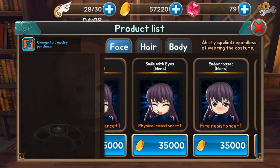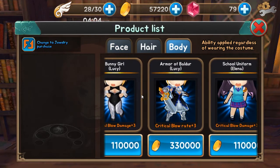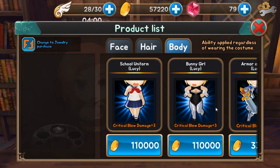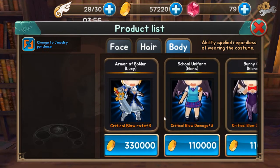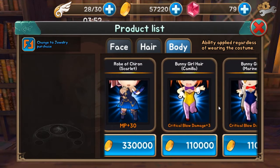But they do have costumes — you can change their face, their body, their hair. Critical blow indeed! Let's keep going — all the skins cost gold.